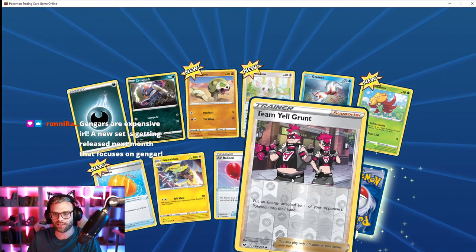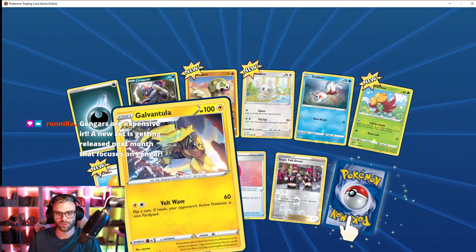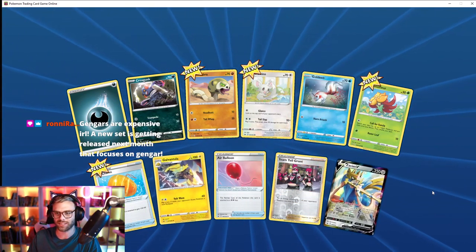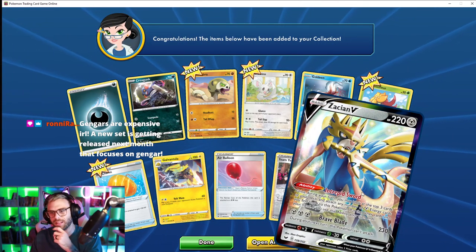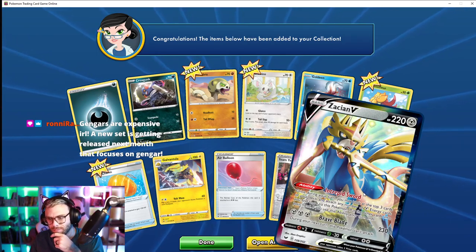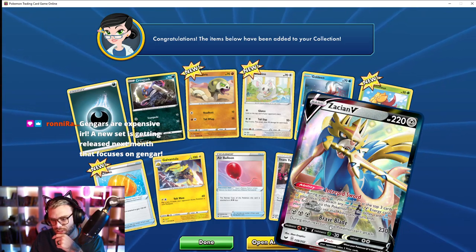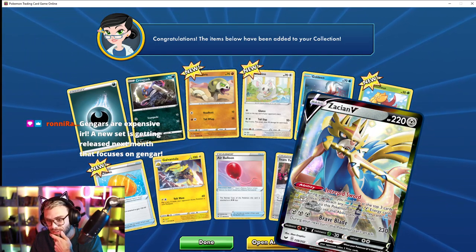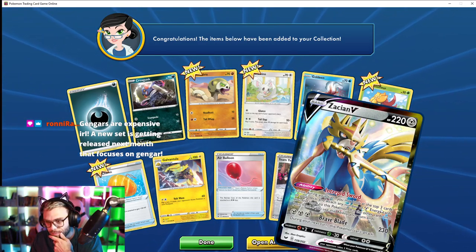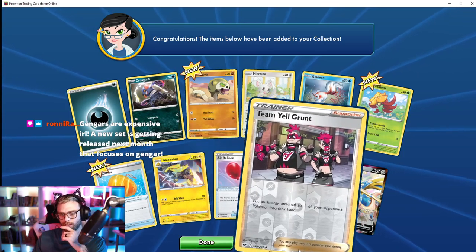Oh, Team Yell Grunt — that would actually be a sick cosplay. Let's see — Zamazenta V. All right, this is a sick-looking card: 220 Brave Blazer, your next turn this Pokémon can't attack. Hey, that's still really sick. Damn, that is a sick card.